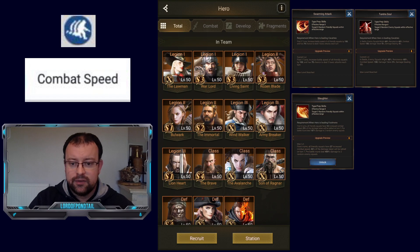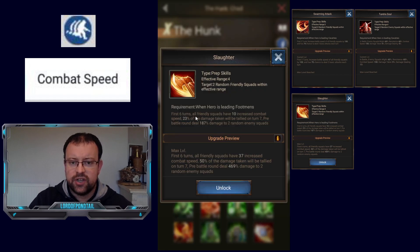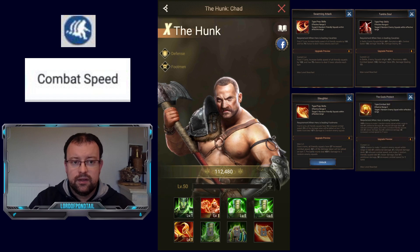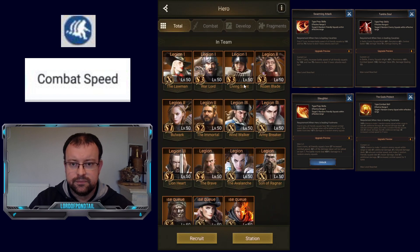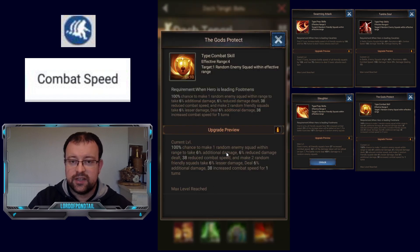Next is Hunk — his eighth skill gives a buff for his own squad: for the first six turns, all friendly squads have up to 37 increased combat speed. That's a dynamic skill only active for the first six turns. Then there's Datch Tengri — his second skill is a combat skill with 100% chance but can be silenced and suppressed, so it's not guaranteed. If it does activate, it will reduce one enemy squad's combat speed by 38 and give an additional 38 combat speed to two friendly squads, having an impact when it triggers.